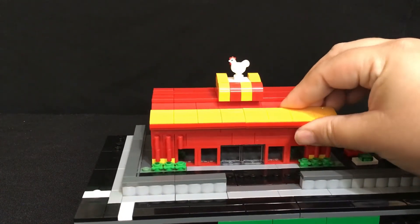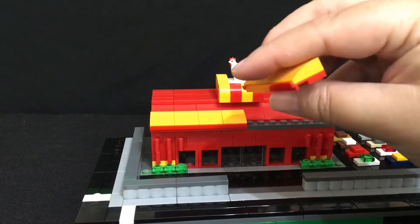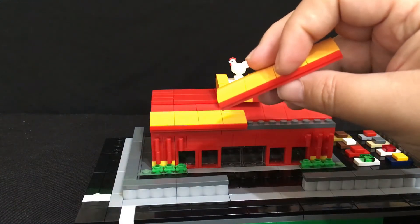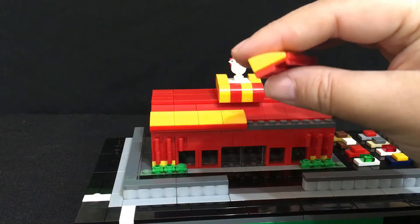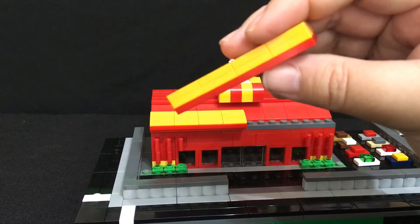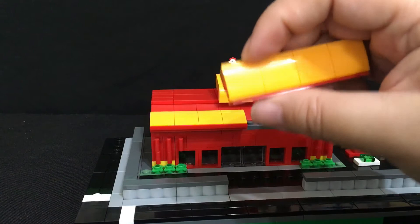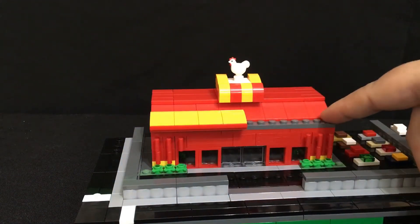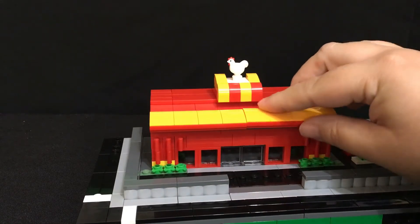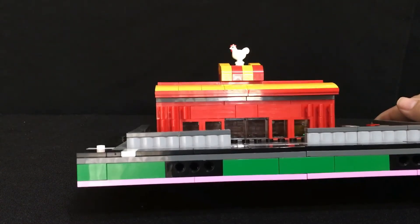The front roof line is quite interesting — it has a modified train plate that's quite often used for sliding doors. On top I've got a bow piece with a plate underneath it. There's also a plate underneath that's visually hidden by everything on top — you only really see it if you tip it up.